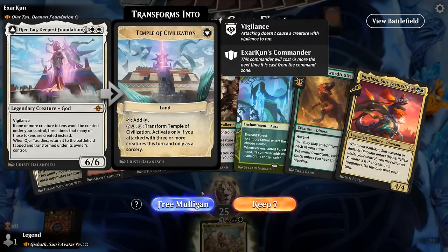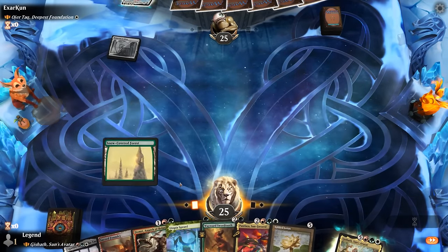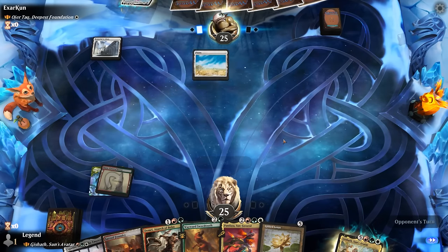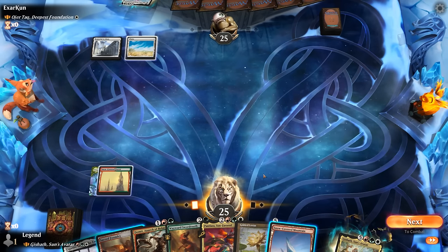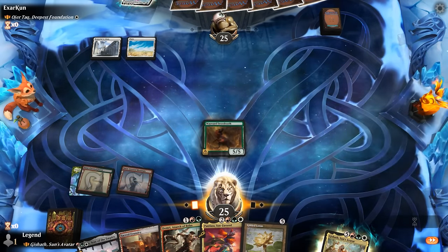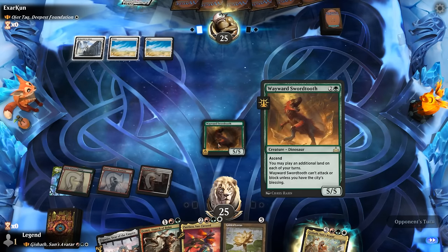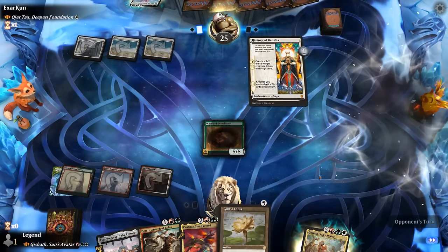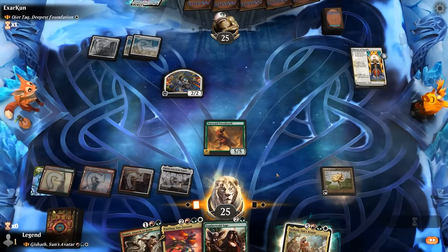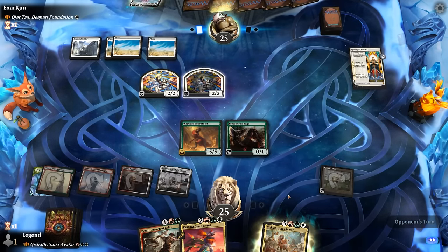Game two — we're on the draw facing Deeproot Foundation tokens. Turn one Utopia Sprawl sets up a turn-two Domri or Swordtooth. Swordtooth is fine with an extra land to play next turn, setting up Gilded Lotus. Actually, Domri would let us go Lotus then Swordtooth with three mana, but we can instead just play Somberwald Sage. We're already prepared to cast Gishath next turn on turn four — not bad.